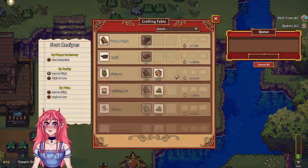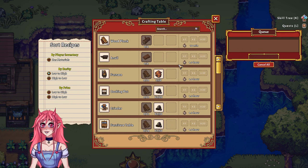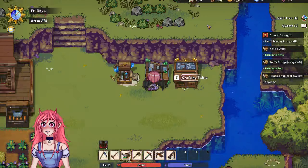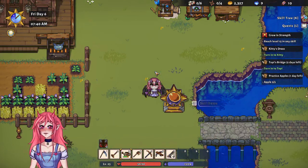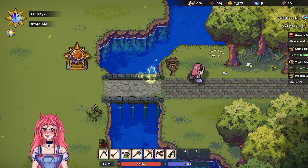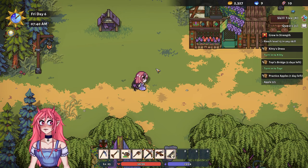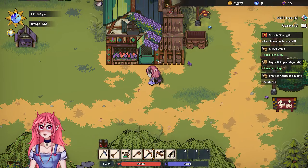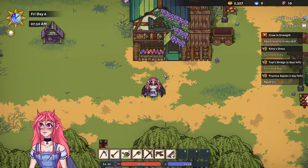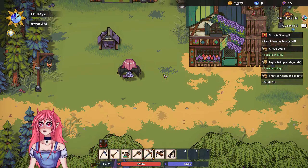We don't even have an anvil yet — we'll need a furnace too. We need more wood and stuff. Let's turn these things in first, then I'll go chop some more wood. I'd like to make a cooking station because then we can sell full meals — but it's a bit too early, 10 minutes too early.